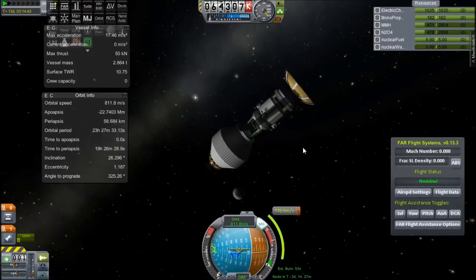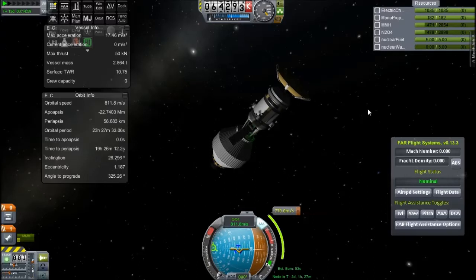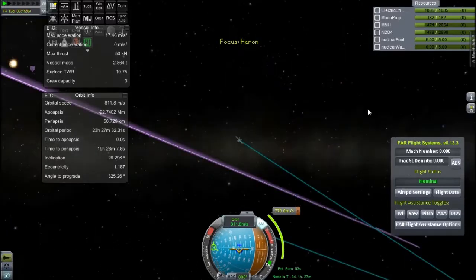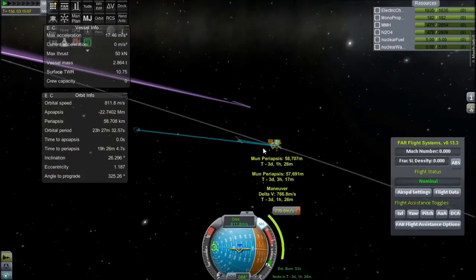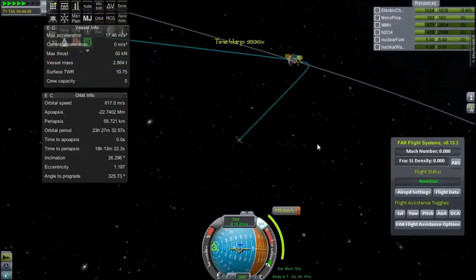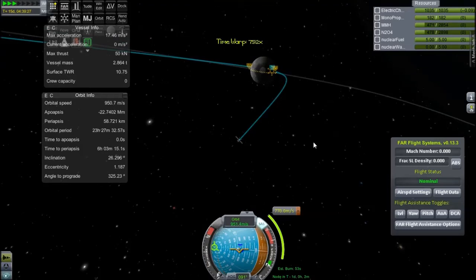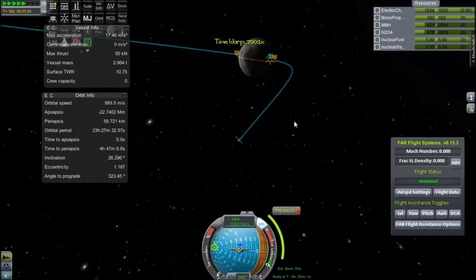There it is down there in the black. I'll align myself - this is back to one times time acceleration because I want to take some time to appreciate the moon and think about how awesome it is. I kind of want to put a base there, but I have TAC life support on so I want to be careful. I don't want to lose Kerbals - Kerbals are cool and you don't want them to die. I have the respawn on TAC life support turned off, so they will be dead forever.